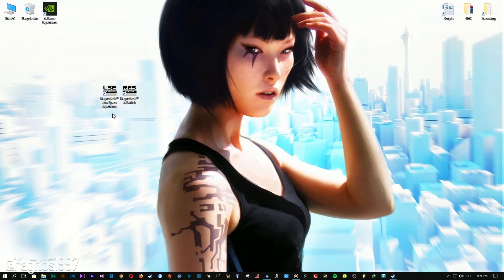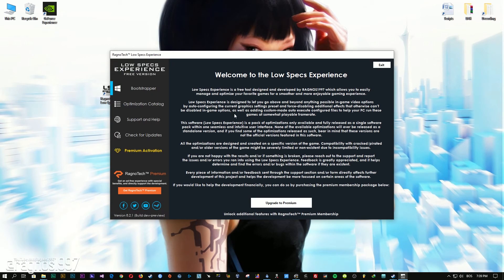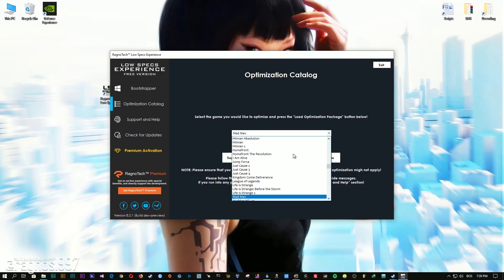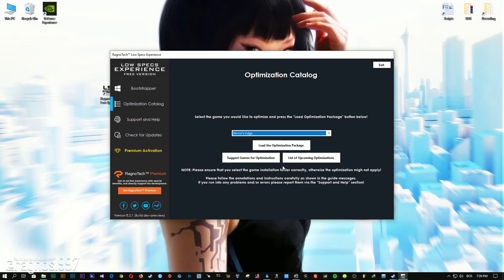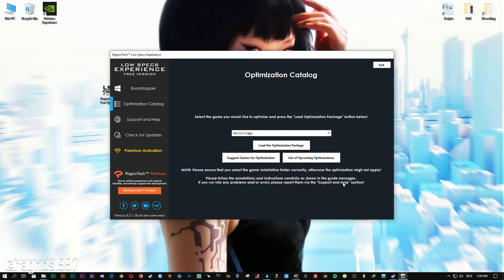After you download it, simply install it and you will get these shortcuts on your desktop. Start it and then go to the optimization catalog section. From this drop-down menu select Mirror's Edge and then press load the optimization package. Now select the destination folder where your game has been installed, then press OK and this window will pop up.